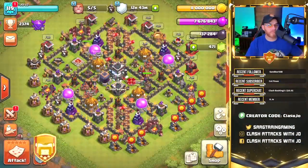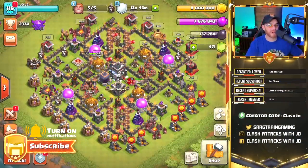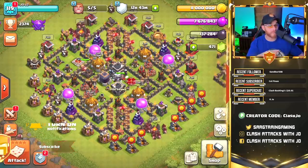Hey, what's going on guys? My name is Joe, and welcome back for episode 27 of the Town Hall 9 Free to Play series. Today we're going to be getting into a very basic Hog Rider 3-star attack strategy, mainly for clan war or trophy pushing.